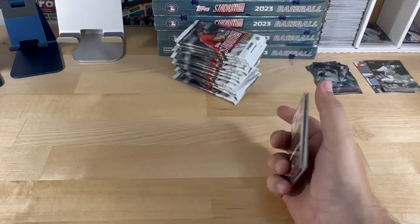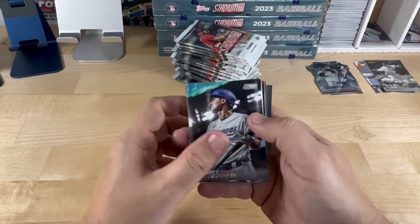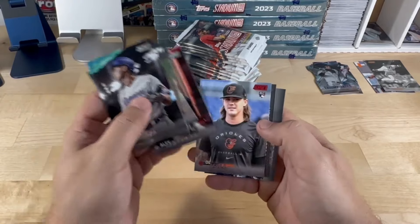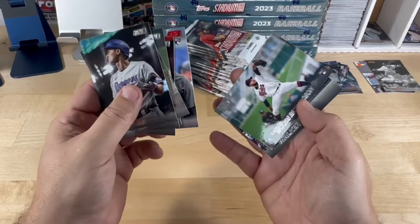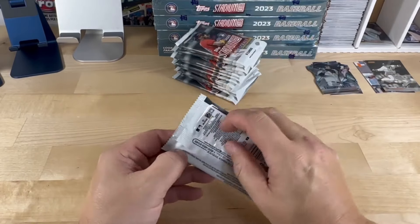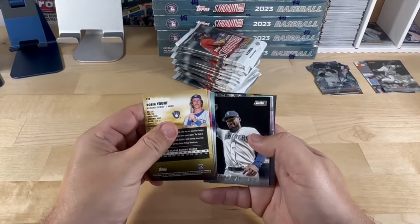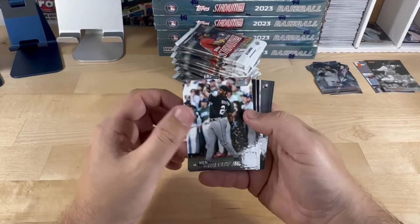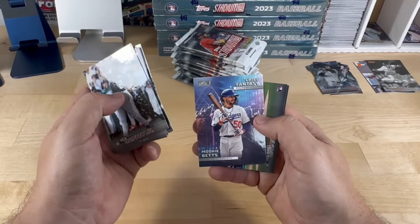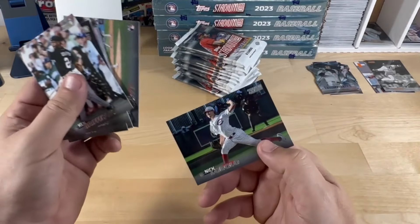As I was saying in the other video, it's been a while since we had a really crazy good case opening, so I am ready for it today. Pulling cards: Tom Glavin, Logan Webb, Alice Verdugo, D.L. Hall, Ned Richardson, Larry Walker, Ken Griffey Jr., Brennan Yount, Hernandez, Kirby, Chief, Fantasy of Mookie Betts, Groove, and Lodolo.